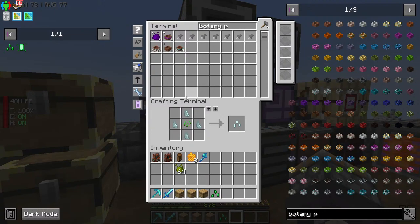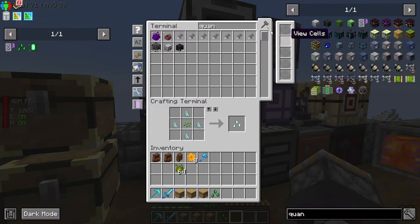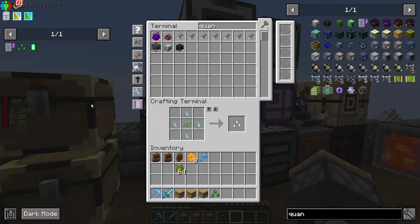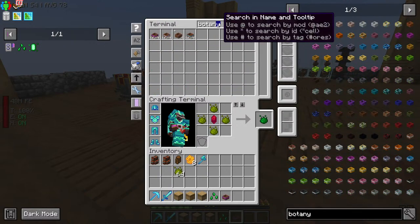The one thing I will say that I did like was the upgrade — the quantum bridge card. That is actually pretty cool because then you kind of have the support of that quantum ring, which allows for dimensional travel and infinite range all at the same time. It also doesn't add any extra weight on your power draw. I mean the quantum ring does, but not the card. Pretty cool.